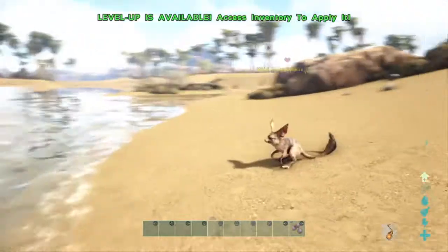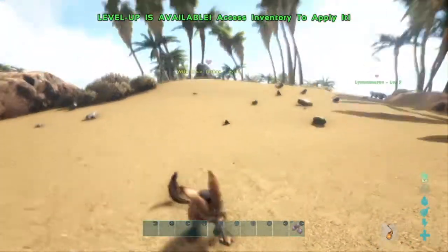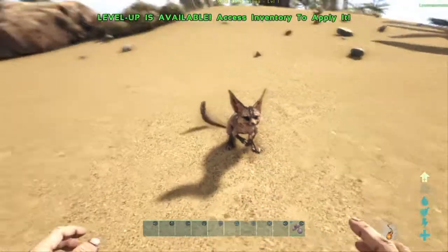We're just going to quickly show you how to tame a Jerboa — they're fairly simple. They spawn in the desert; look for the paw print in the bottom left-hand corner of the map.